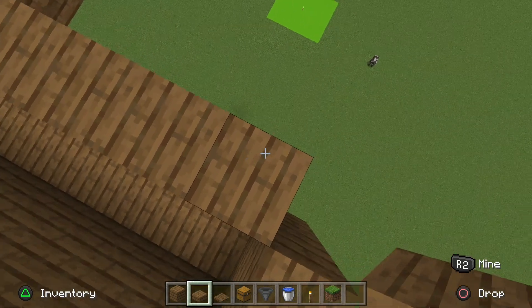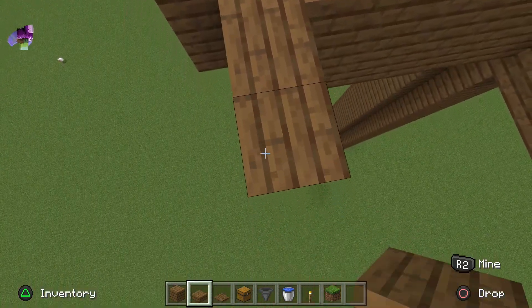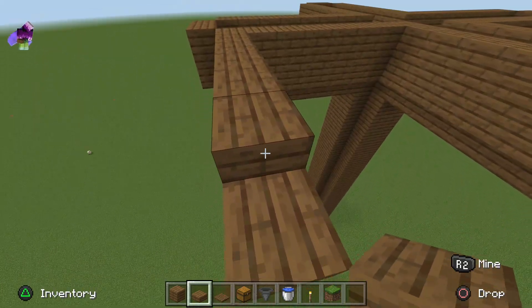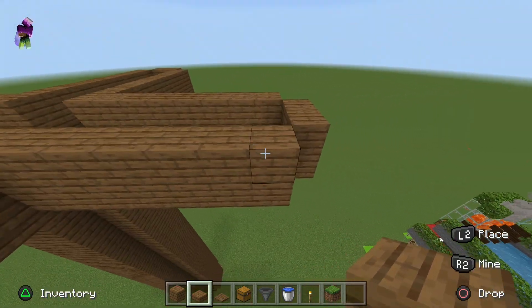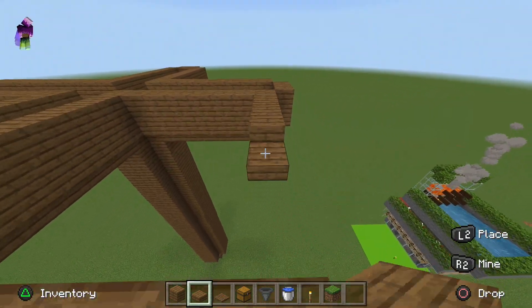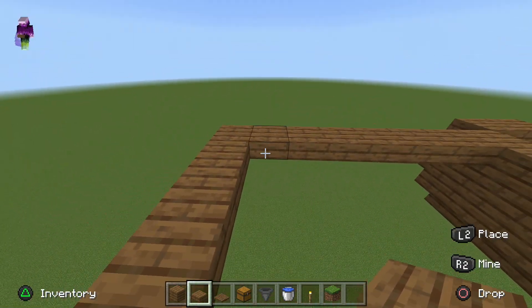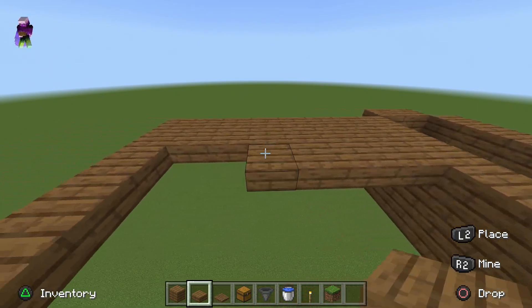On one of your corners, go out 7 slabs, connect on the other side, and fill in the square. Do this for all four sides.